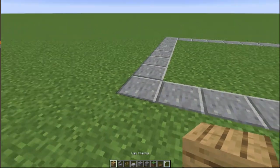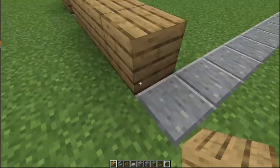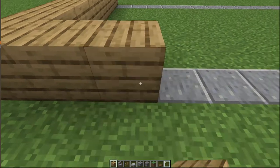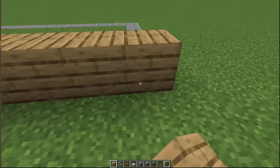First, we lay out our back corner. This is going to be 8 wide — and then 15 long in this direction.